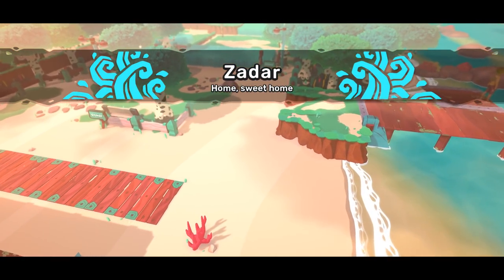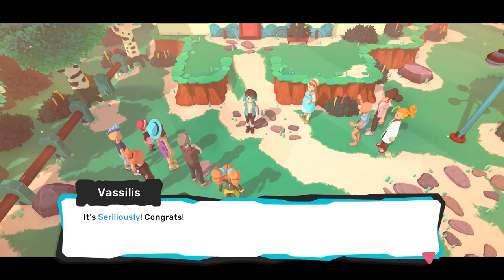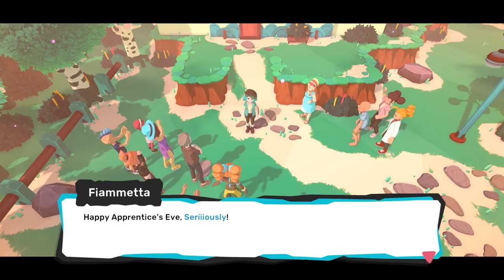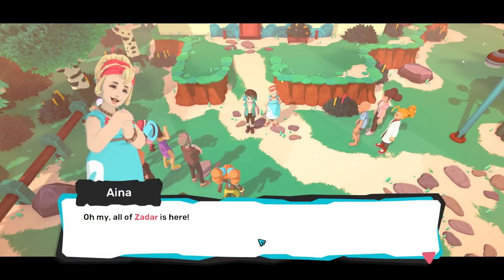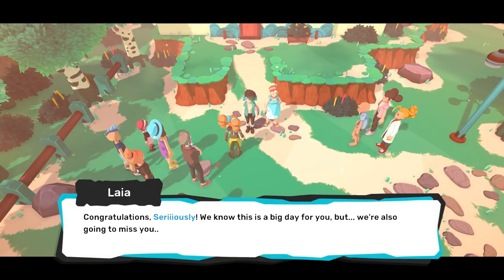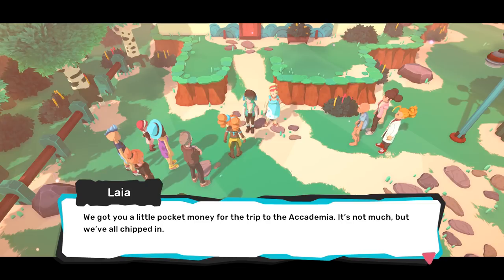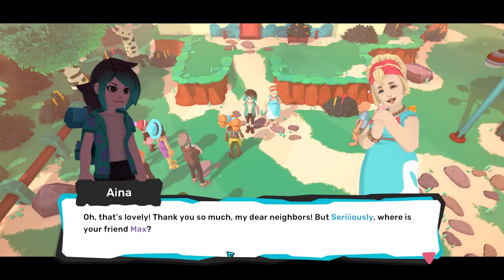Zadar — home sweet home. Oh, it's such a pretty little island. Wow, everybody must really like me. We must be a close-knit community. Congrats! Happy Apprentice's Eve! Oh my, all of Zadar is here. Congratulations, we know this is a big day for you, but we're also going to miss you. We got you a little pocket money for the trip to Academia — it's not much, but we all chipped in. Oh, that's lovely. Thank you so much, my dear neighbors.